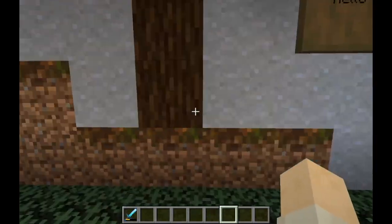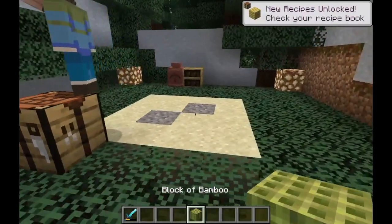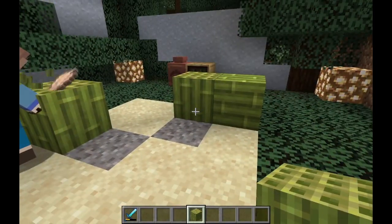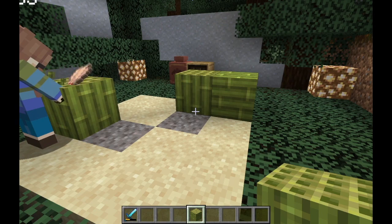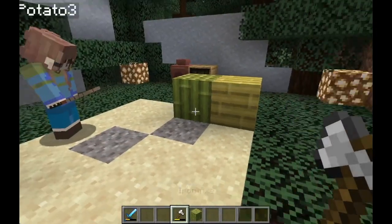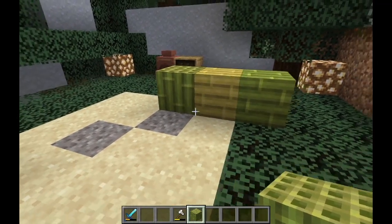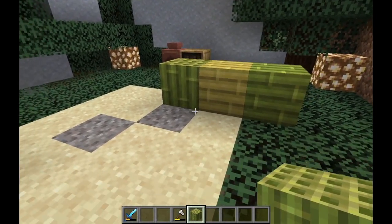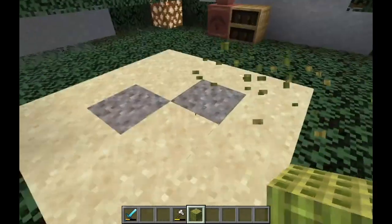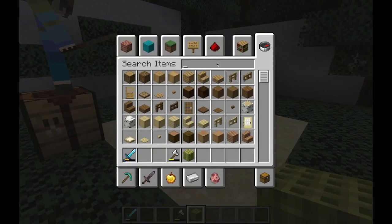Now for a new wood set: the bamboo wood set. If you fill a crafting table with nine bamboo you get a block of bamboo - it looks kind of like a watermelon. You can also strip this with an axe like other logs, which changes its color. When turned into planks, bamboo only gives you two planks instead of the usual four from other wood types.